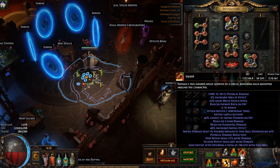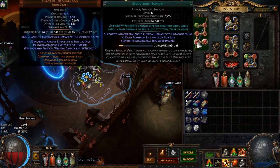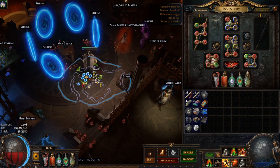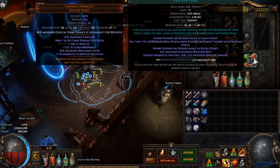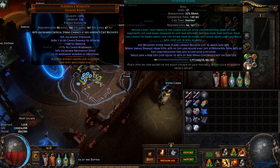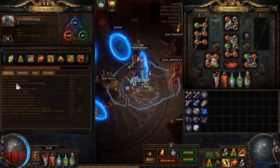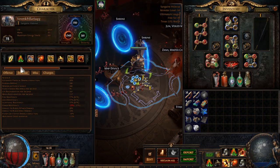Looking at Path of Building: 127,000 without any buffs, and that doesn't include Pride and Impale — it literally doubles our damage. We're at 67,600 without it. By reserving life with Petrified Blood — we have 40% of life loss before half is prevented, and then 84% of that life loss is brought back over four seconds. So it turns some of the damage taken into damage over time. We have okay regen — we get a lot from Meganord's Vise.